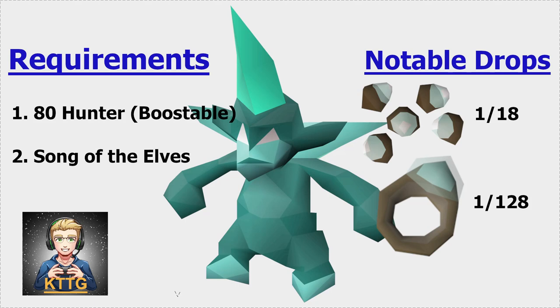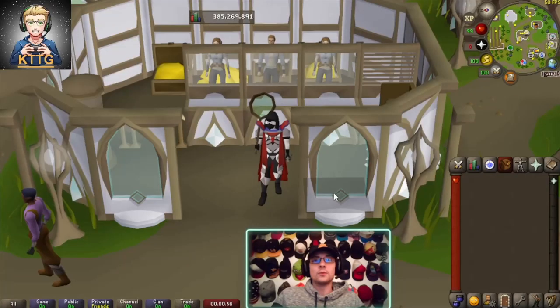They're the best way to acquire crystal acorns, with a 1 in 18 chance, which can be grown into crystal trees or given to Tangle Root to change his appearance — which is what I think I'll be using one for. They're also the only way to get the elven signet, with a 1 in 128 chance, which offers a 10% chance to not consume a charge when using crystal equipment. This does exclude the Blade of Saeldor and the Bow of Faerdhinen.